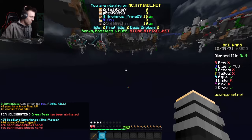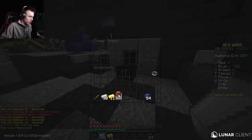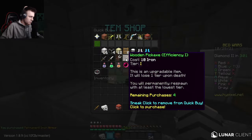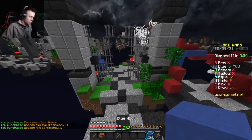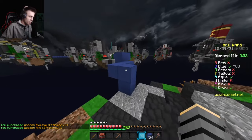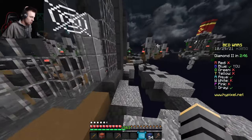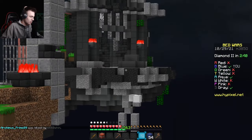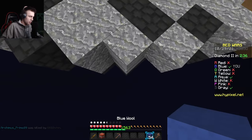I'm one iron or gold away from iron armor — I'll grab that and then buy a pickaxe and axe. I want to kill everyone before they get diamond upgrades. Gray has diamond gen upgrades. Actually — gray just killed aqua! I'm going to go get gray's base. If gray takes out aqua team that'll make me the only bed left in the game and I might be able to win from there.